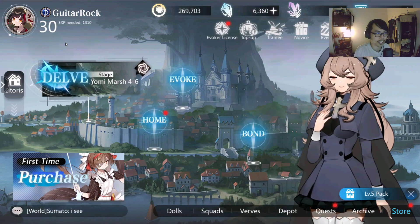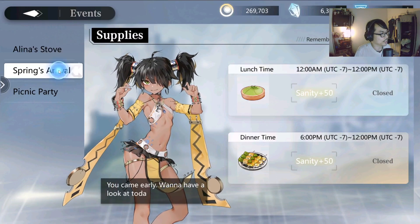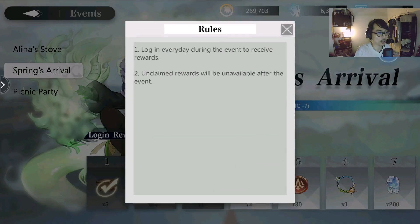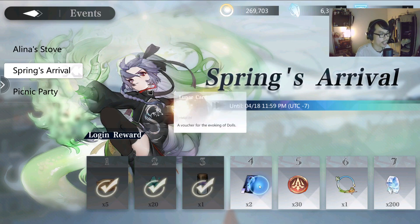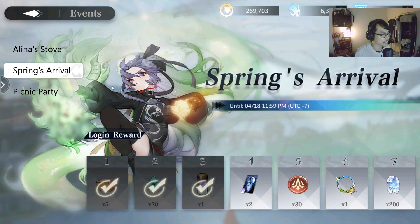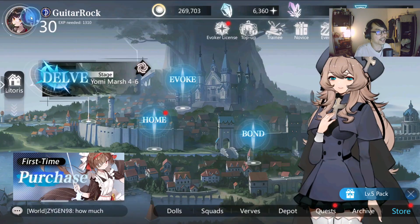For me, I'm going to skip them for now and wait for the next banner. We also have a new event going on — Spring's Arrival. There's a lock-in event where you lock in for seven days. On day four you get two Lunar Cards, and on day seven you get 200 crystals, which is equivalent to one pull. Also, in Picnic Party, spring gifts can be found by harvesting crops, completing part-time jobs, and collecting allies' chests during the event period.